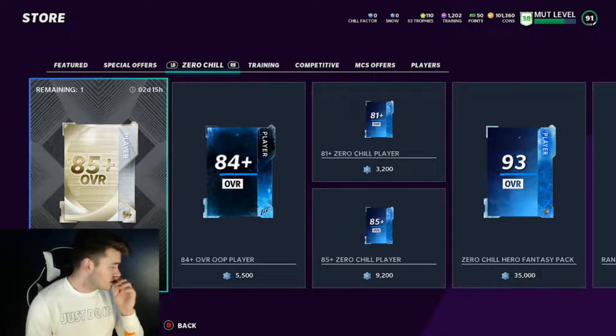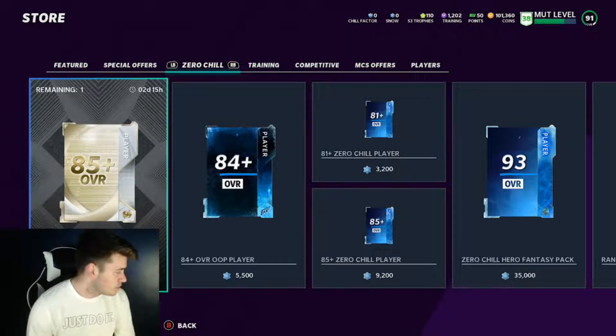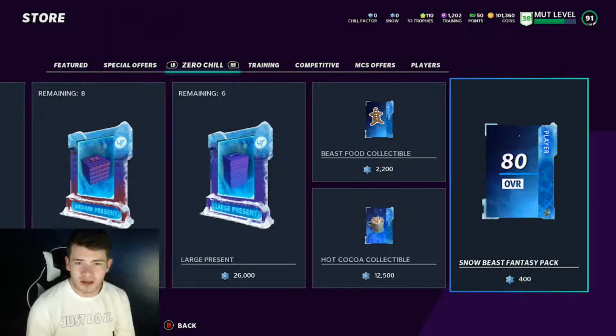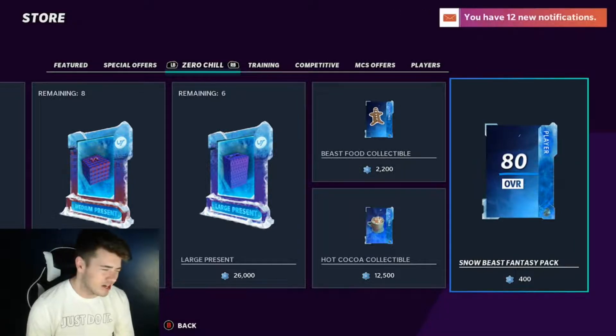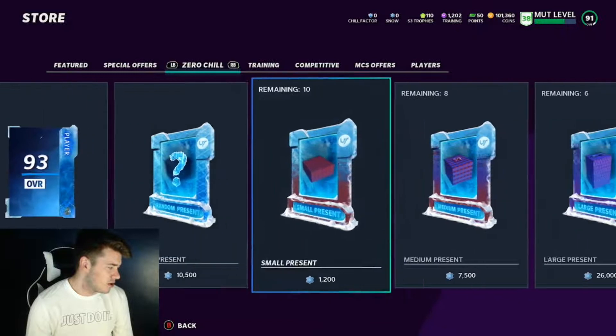The first thing you'll see if you go to the Zero Chill tab in the store is the 85-plus overall 50-player pack for 6500 snow. This is automatic profit — you only get one pack, but for 6500 snow that's even less than what you'd get from pulling one of these packs, so definitely open one no matter what. There's also the Snow Beast Fantasy Pack which gives you an 80-overall player, and with beast food collectibles you can upgrade it up to a 93 overall — non-auctionable, but a solid card for your team.